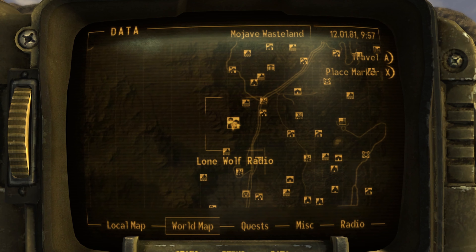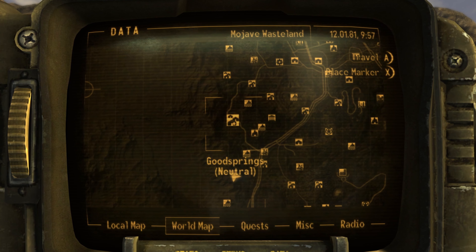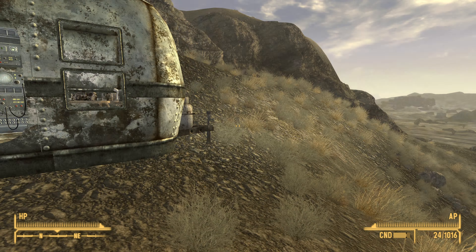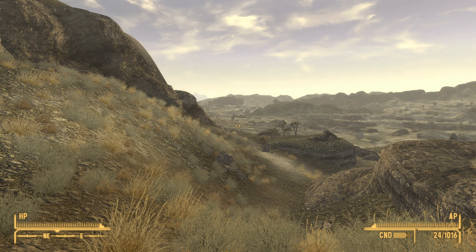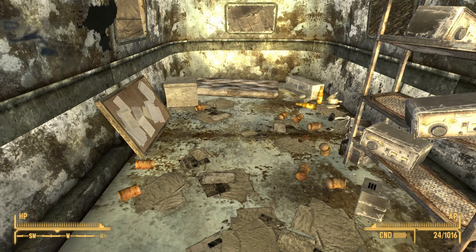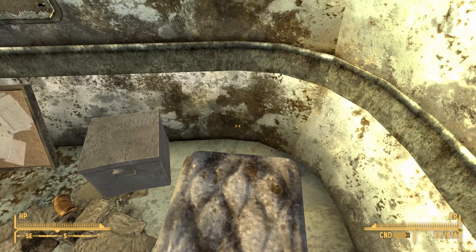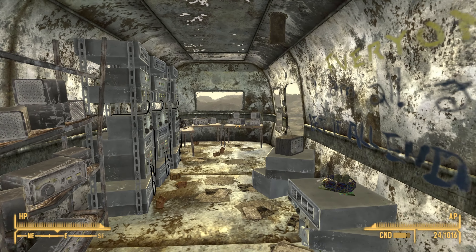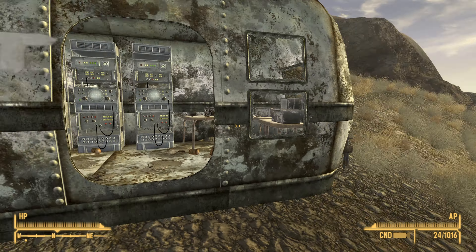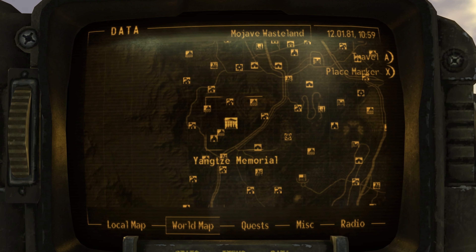The next player home is Lone Wolf Radio. It is directly south of Goodsprings. The good thing about this place is you can fast travel right to it, giving it one up on Victor's Shack. Inside, there's really only one or two containers and a bed. Aesthetically it doesn't look great, but it provides much quicker access, so it isn't a bad home to consider.